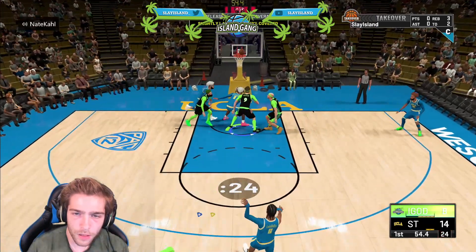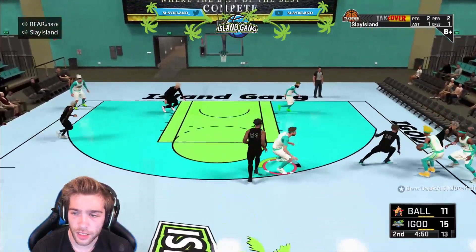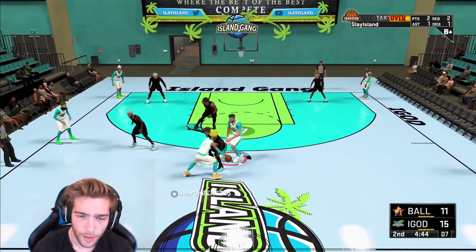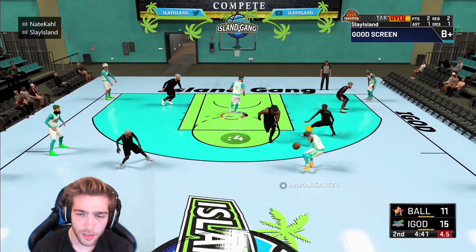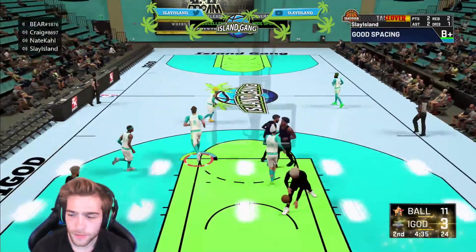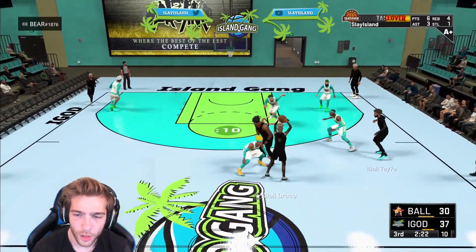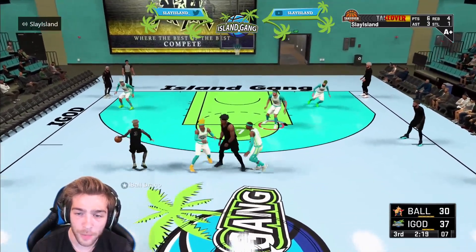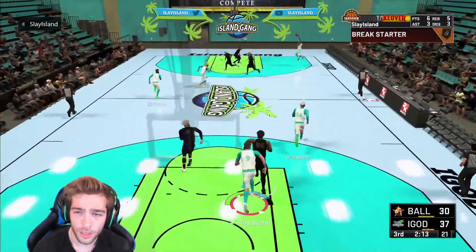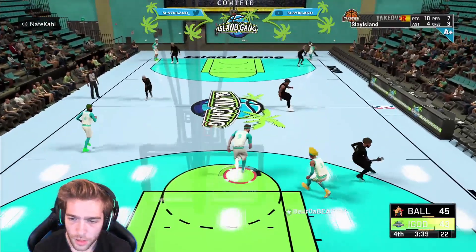Look how he stays in front of the point guard the whole possession and forces the bad shot. This play right here is good IQ by Bear — Bear is known for breaking down the defense and finding his shooters open for three-point shots. Bear's dribbling, gets his defender to jump, he's open, makes a center step, hits me, but then I hit Nate in the corner. And I'm telling you right now, Nate doesn't miss with this build — he's so consistent. That's very good defense and he's even making those off-dribble mid-ranges. A white release and it still went in.